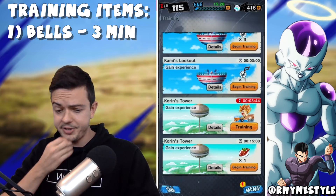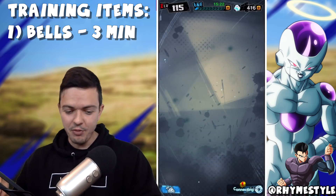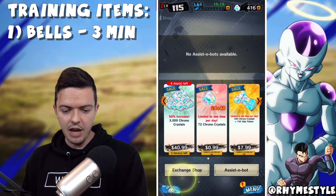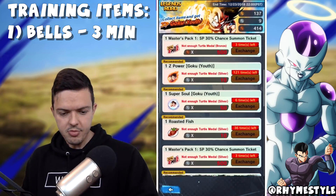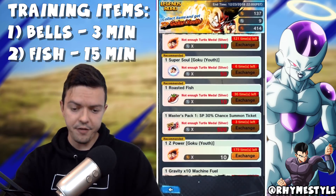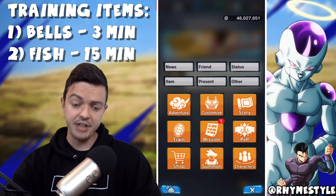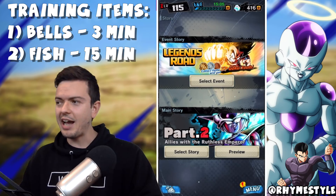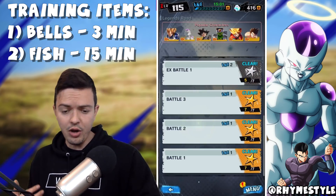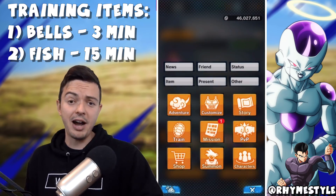My Bardock is going to be done in about three minutes, but notice I'm not using the silver bells. Recently this past week, they released a brand new mode called Legends Road. If you go to the exchange shop, you'll notice you can get roasted fish. You get the roasted fish by obtaining silver medals, which you get from stage two of Legends Road. A lot of people say Legends Road is too hard — but you don't have to do the harder parts. All you have to do is battle two, get the silver coins, and then buy the fish.